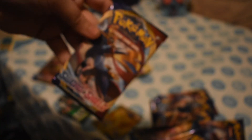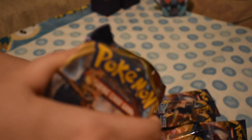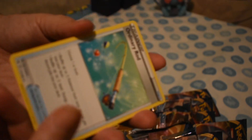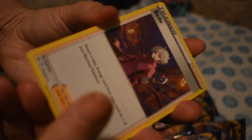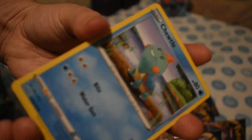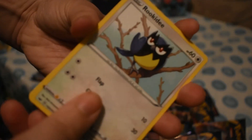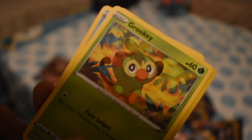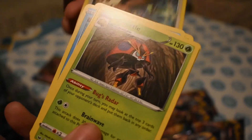Only two packs left, what could we have in store? Zacian pack next. One, two, three, four. Start with Water Energy, Ordinary Rod, Bede, Hitmonlee, Doodle, Rhyhorn, Rookidee, Crabby, Grookey, Reverse Noctowl, and the rare is an Orbeetle.